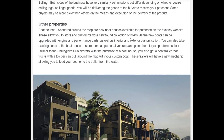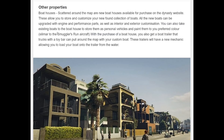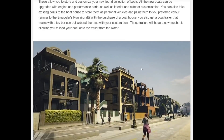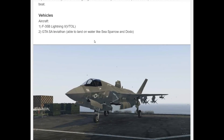In addition to the oil rig, you have other properties. There are boat houses scattered around the map — this would essentially be like Benny's but for boats. You can take your boats in and upgrade them with new engine parts, performance parts, and interior/exterior customization. You can take existing boats and make them personal vehicles, much like the Smuggler's Run DLC did with the hangar and certain Pegasus aircraft. You also get a boat trailer that allows you to pull your boat on a truck and get into the water. There are also beach side properties, something players have been asking for.